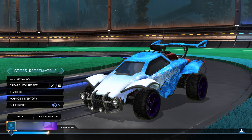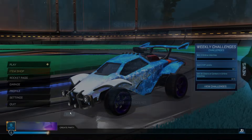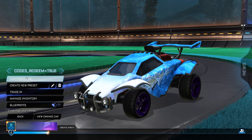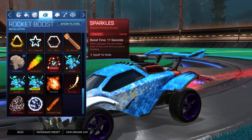Now go back to the menu and redeem our third item — it's going to be for the Crimson Sparkles Boost. The code for this one is simply "S14_Crim_Sparkles". That's going to give you the Sparkles Crimson Import Boost for completely free. Click OK and go back to the menu. There we go — the Sparkles Import Boost for completely free. Check that in your inventory to prove that it's real. It's crimson and it's going to look insane on your other cars.